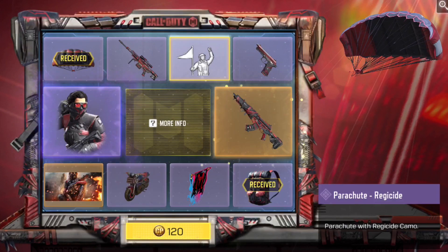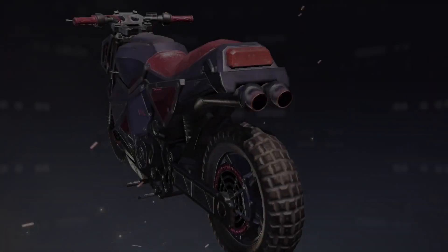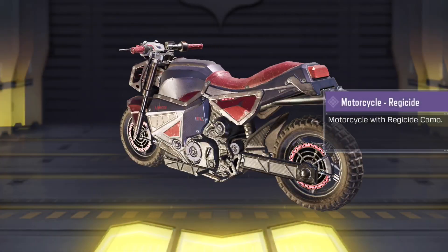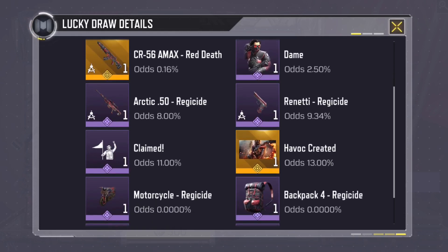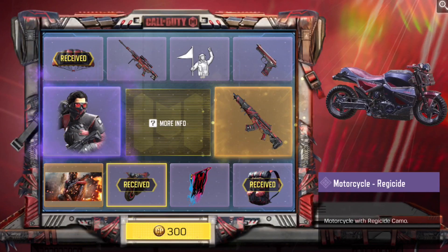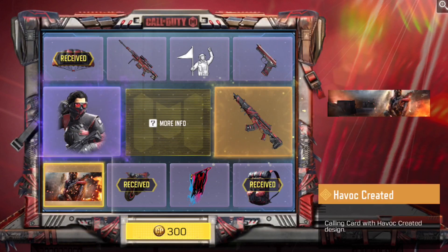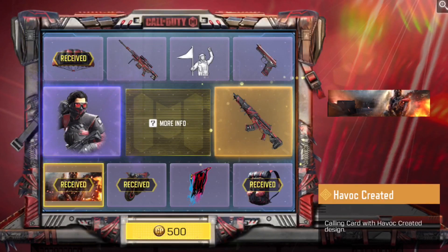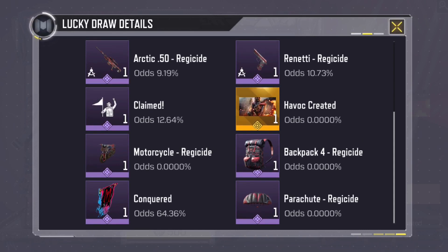Let's do one more pull, then we'll check the odds again. Oh my god, we got all the garbage stuff first. Don't care about this motorcycle. Now the odds: 0.16 for the CR-56 Amax, 2.5 for the Dame skin, 9.3 for the Renetti. It's probably looking like the spray is next. I don't know why they put the spray in the draw — no one wants that. I rarely ever see people use a spray in a match. We got the calling card instead. That's 4 pulls. The spray is 64 — I'm not about to spend 500 claw points for a spray.